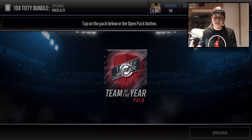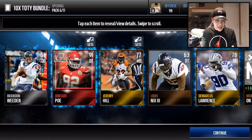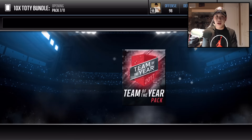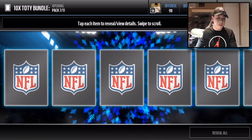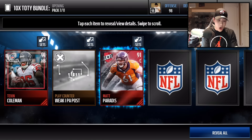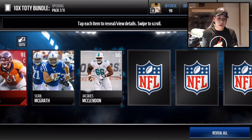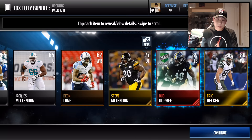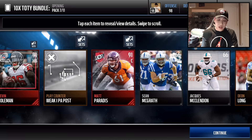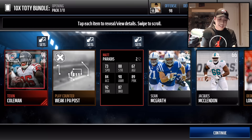We want to see a Team of the Year defensive player elite pull. We get Don Terry Poe there as well, but we're getting a lot of these playoff elite players. I wonder if they jacked up the rate of pulling them because we've pulled like four of them already in this bundle. We're going to get another one — Kevin Coleman — and we're going to get the center right there as our elite pull. He's not one of the defensive players, but that is nice. We're also going to get Bud Dupree — 90 speed. Three elites in this pack, that is absolutely insane.